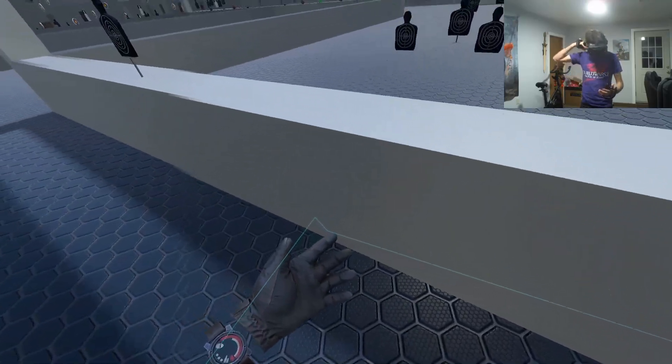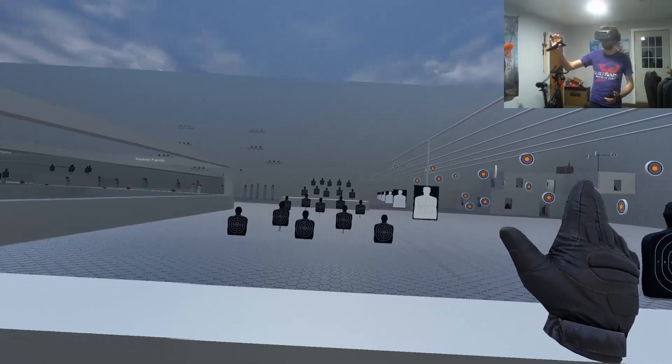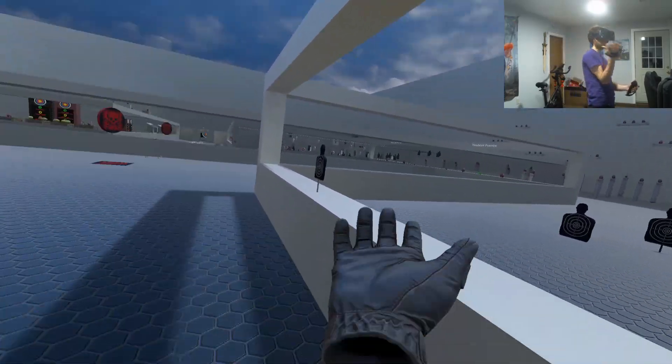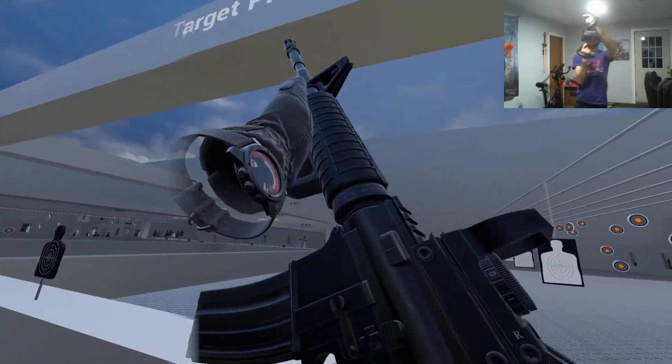I'm going to call it the T-Rex technique — somebody hopefully can come up with a better name. Essentially, you're going to take your dominant hand and you're going to lock it to your body with your elbow. This is going to stabilize it, and then you're going to kind of bring your hand back pretty far. And then with your left hand,